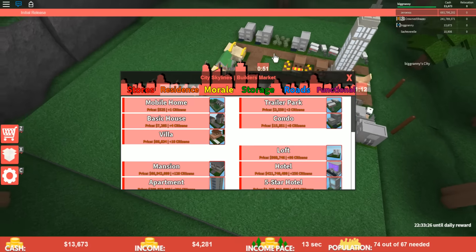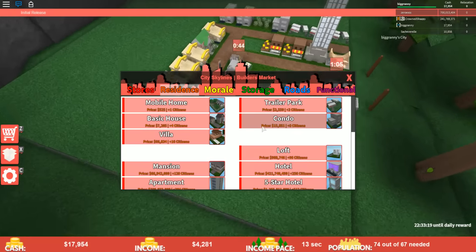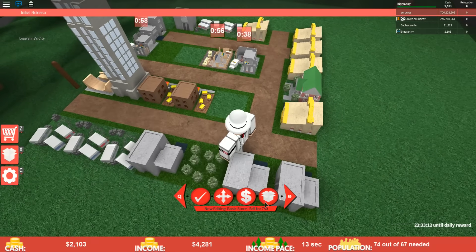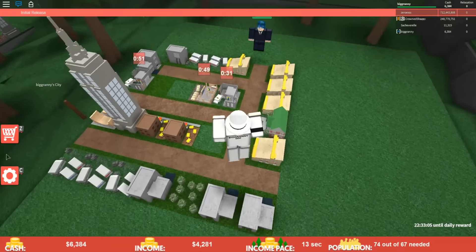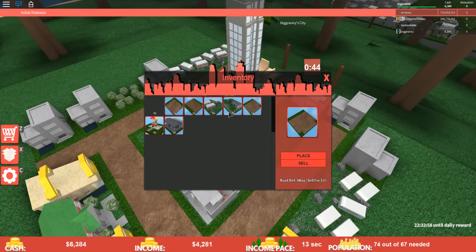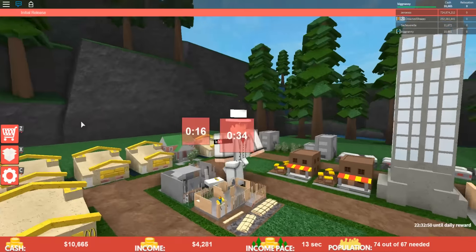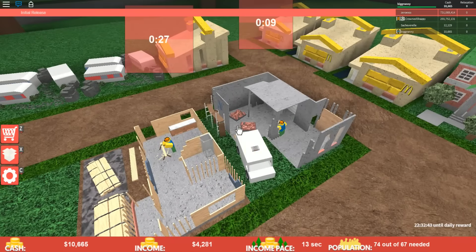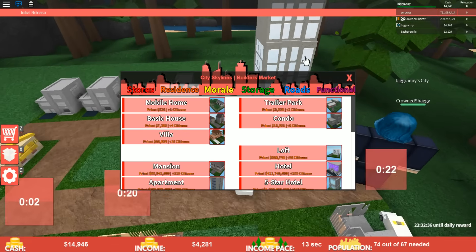Let's get more condos. We're kind of over 15 above the population now. Once we get more housing, our income is going to keep going up and up. Income — here we come. $12,000 now! Once this condo finishes up we'll probably have even more. Did we lose a bunch of money? Let's see if we can store this. Now we can — coolio.